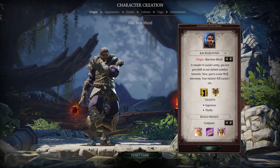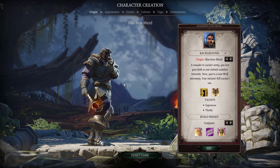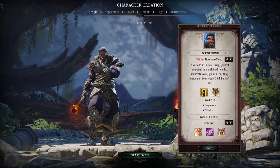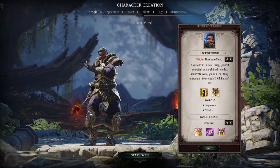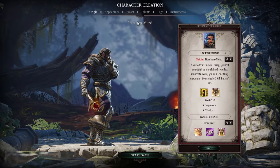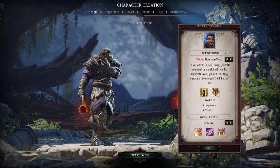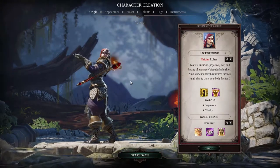These are specific pre-created characters from the game itself, which have an origin and a background. From what I've heard and read, it means you have a specific background story for the character that you can interact with. This comes with a preset name that you can't change.